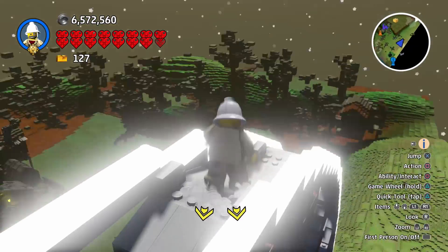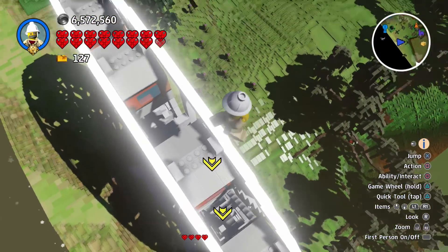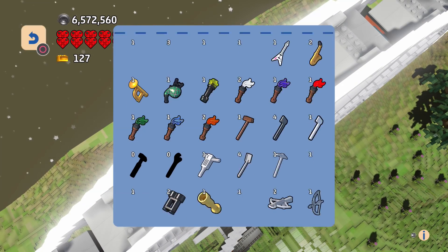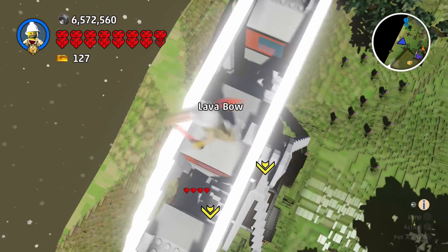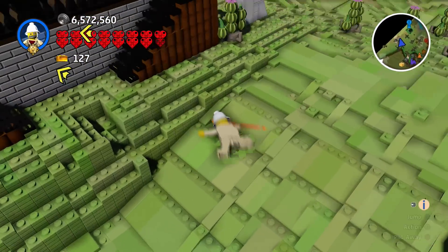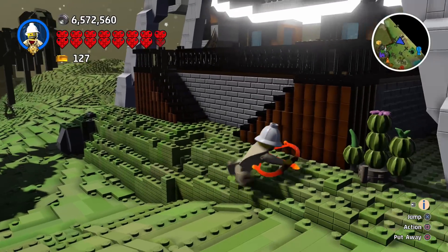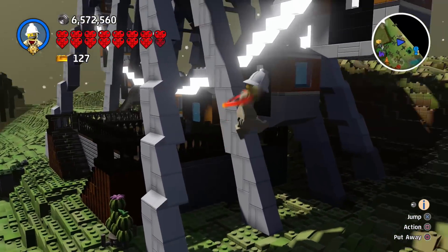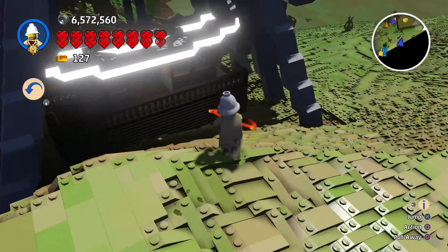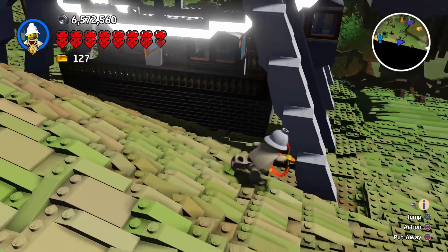We're at the top of the Ferris wheel — that is so cool! Where are those enemies coming from? Who are they attacking? Let me really quickly get out the lava bow. The lava bow's going to deal with them. They're like under the platform or something — what is going on? Were they beating up another flamingo? I couldn't even see that.